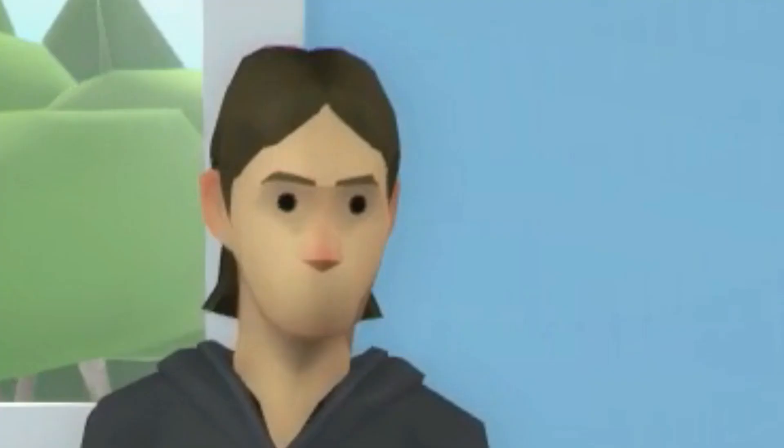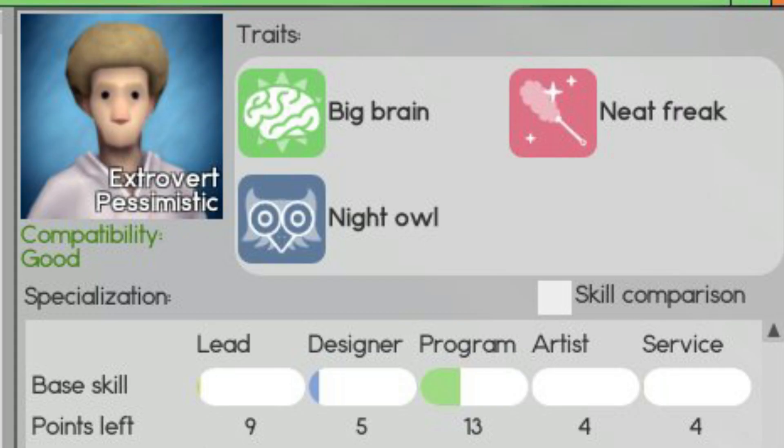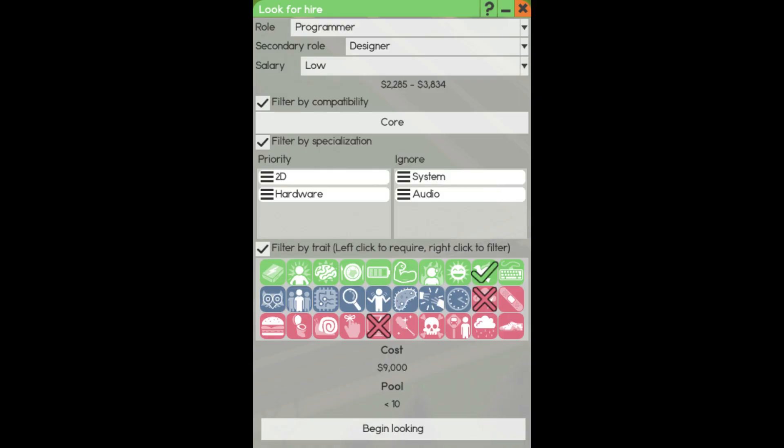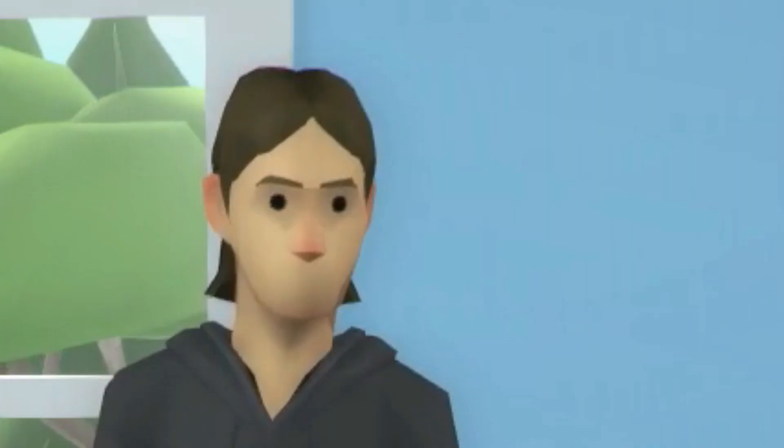Now the employee traits. There's not really much known about them, except that we know three of them are called Big Brain, Neat Freak, and Night Owl. We can notice that those very icons are colored accordingly to designers, programmers, and artists. This may suggest that these traits will be tailor-made for certain positions.